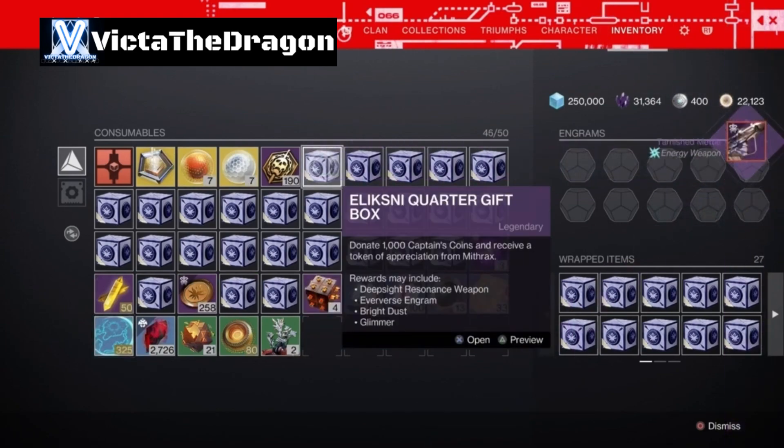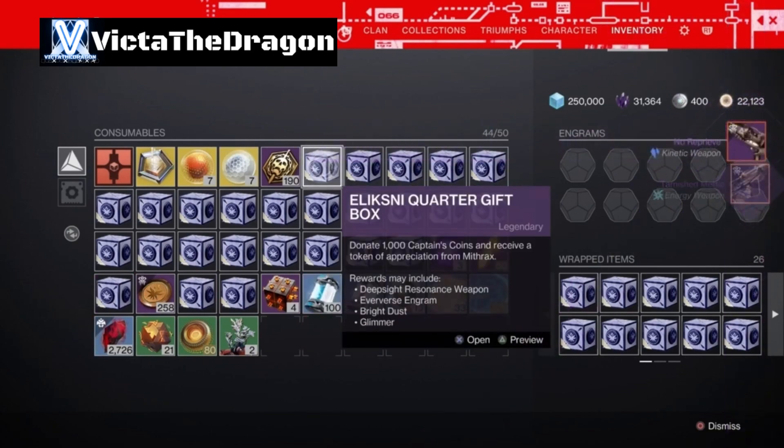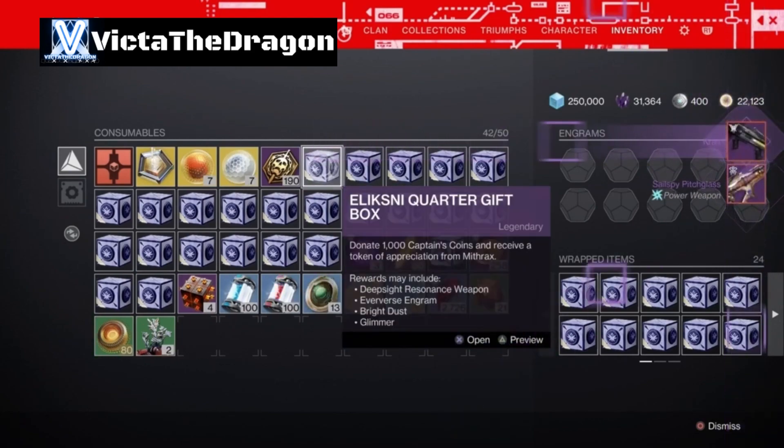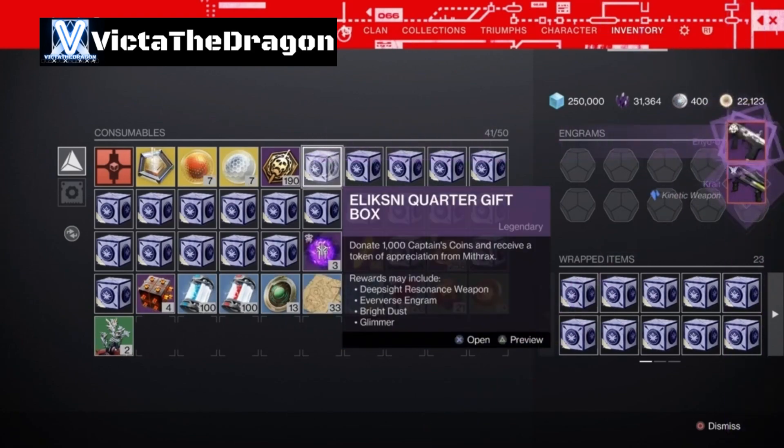We've got the Planx Stryde, which I also don't need. We've got the Tarnished - does that say 'meme'? We've got the Shotgun again, we have the Pitch Glass again. Hoping I get a lot of good rolls from these. We've got the Crate, which I do need a good one of. Oh, we've got the Enyo-D, I do need one of those.